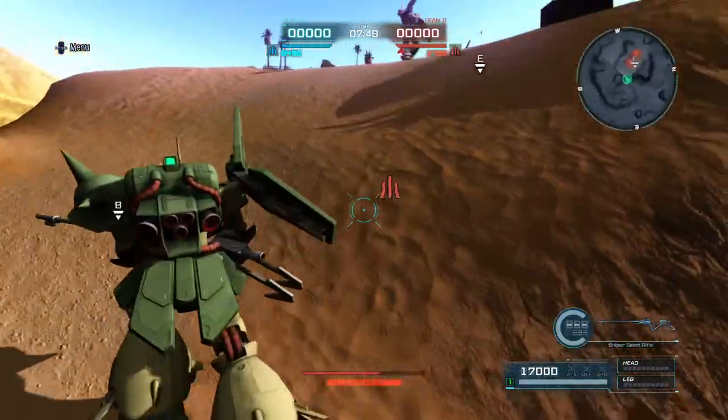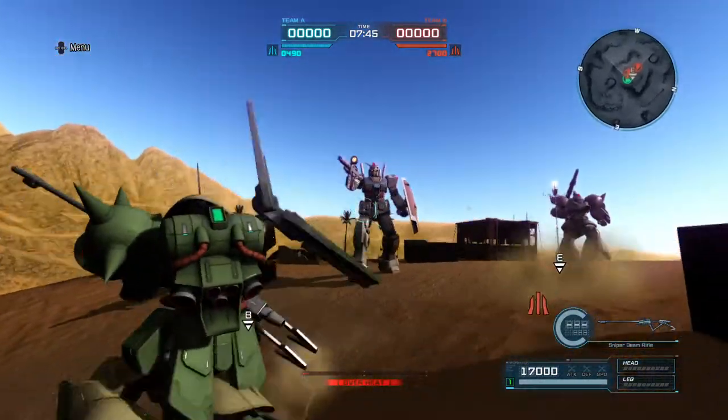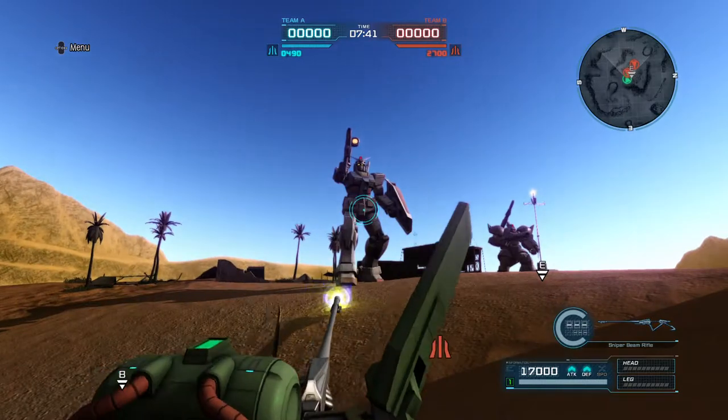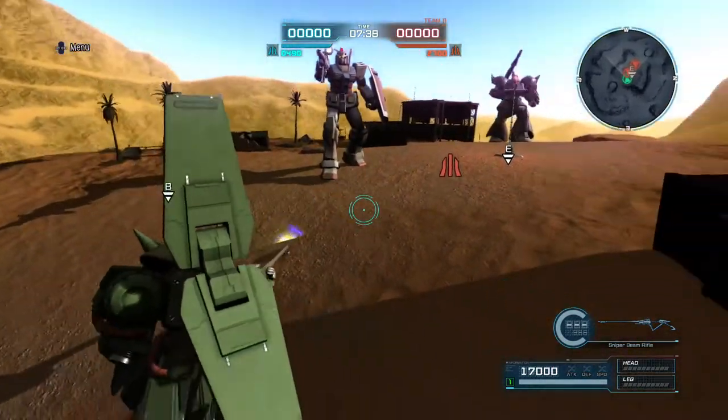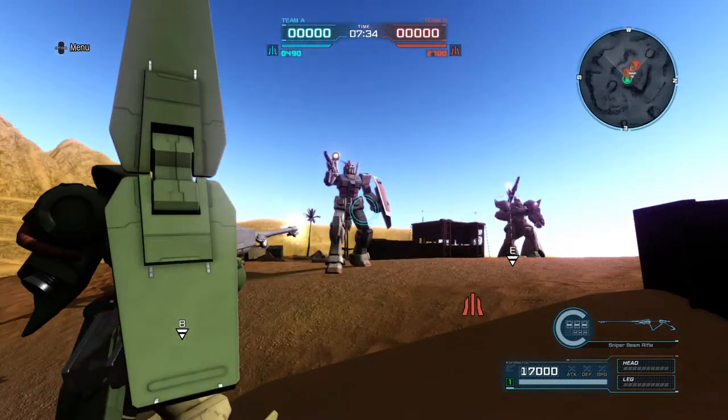Also, I painted the Marasai in unicorn colours — or at least I think these are unicorn colours. It's the dark green from the Zaku Kai, paired with the olive-ish green from the Heimo Ground type.